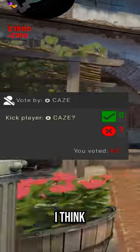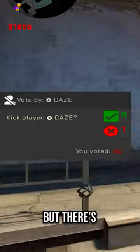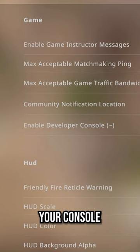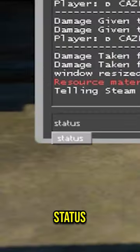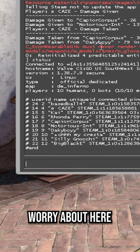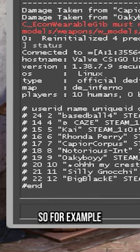Vote kicking yourself in CS:GO is something most everyone knows how to do, but there are a lot of new players on CS lately, so let me show those who don't know. If you enable your console in-game and open it up, typing 'status' and then pressing enter will bring up this info. The only thing you need to worry about here is the number next to your name.